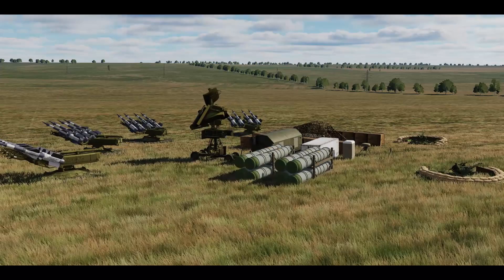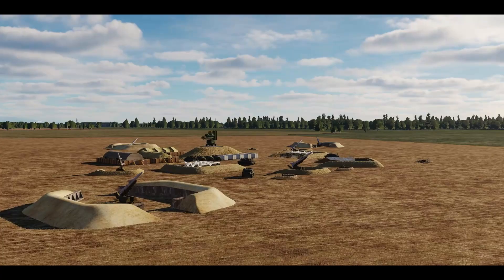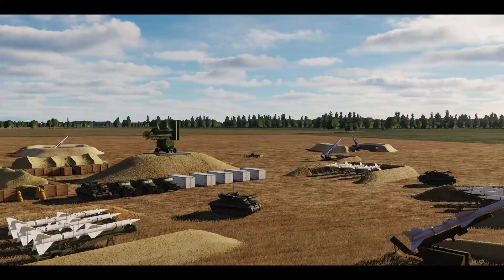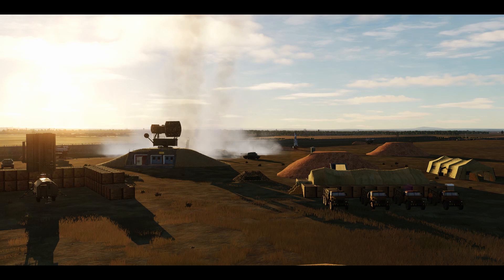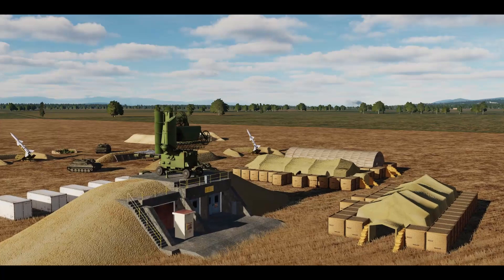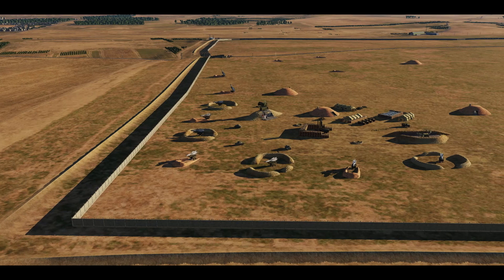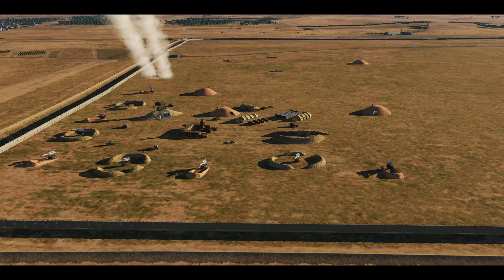You probably noticed a lot of extra details around the SAM site that aren't part of the base game. These were drawn from a player-made add-on called the SAM Sites Assets Pack. This pack includes a lot of equipment you see around the site, as well as revetments — real-life air defenses are usually protected by revetments so a single weapon can't take out an entire site. It's also not uncommon to see radars placed on elevated structures to push the radar horizon farther out and let the system see farther. Unlike Skynet, players using a map with these assets will have to download and install the pack.